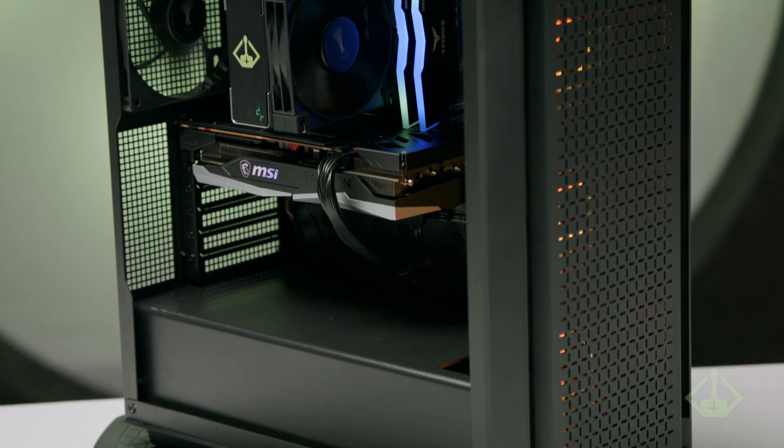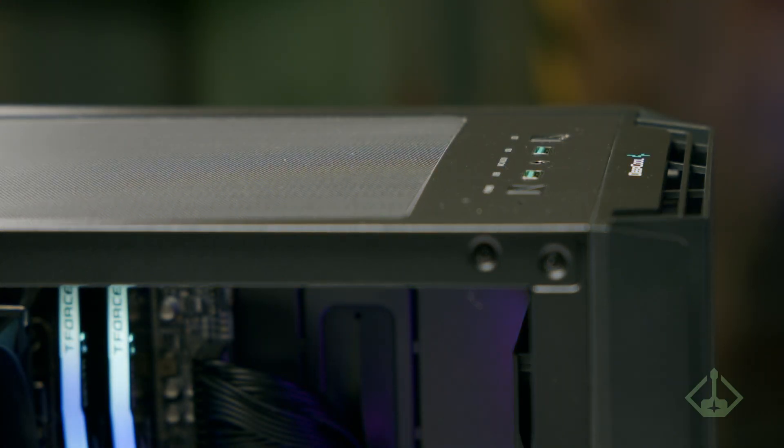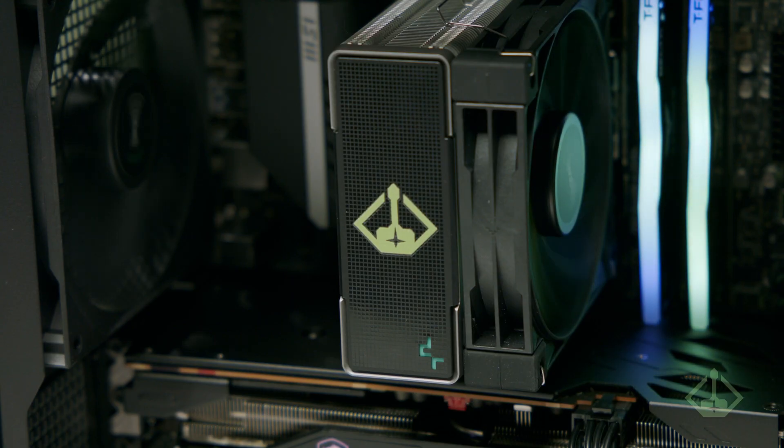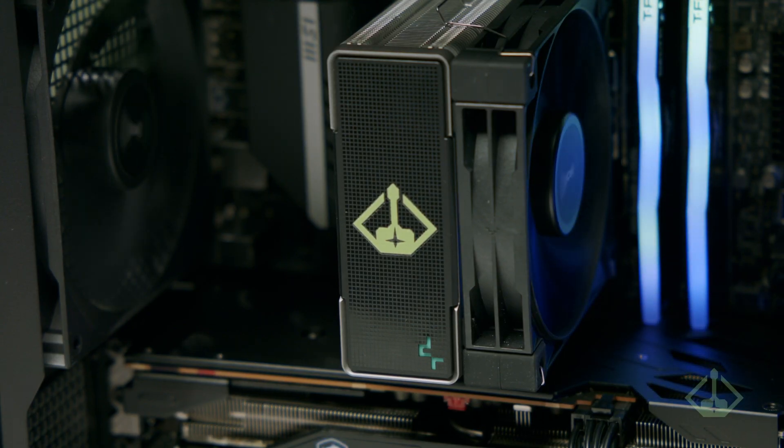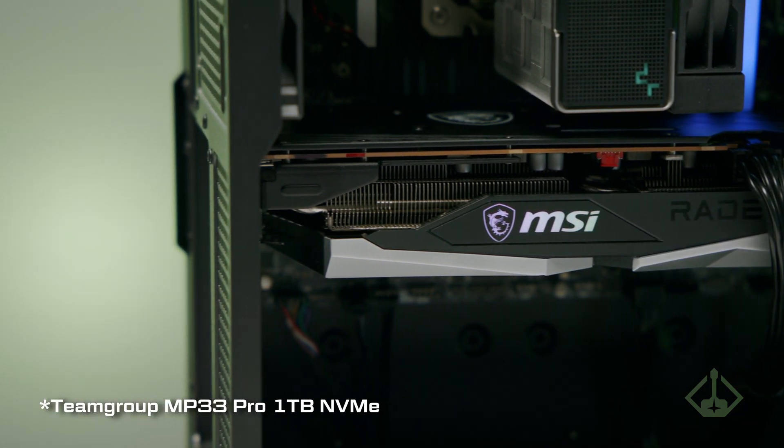Our one-two punch of the CG560 and AK400 tower cooler from Deepcool ensure solid airflow and quiet performance. Because of how large games are getting, we're putting a full terabyte of storage into each of these systems in the MP34 from Team Group.